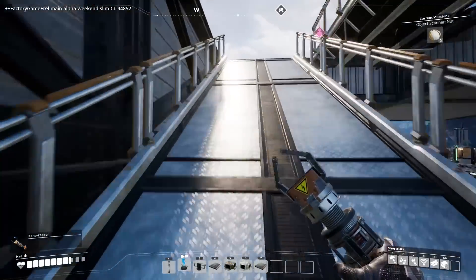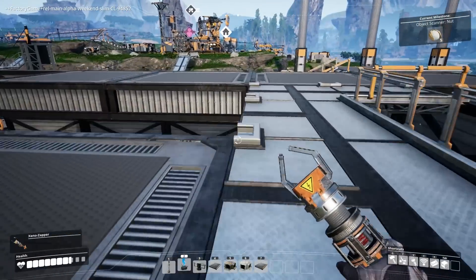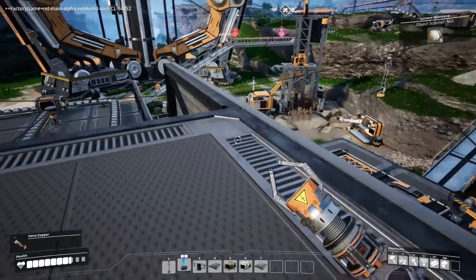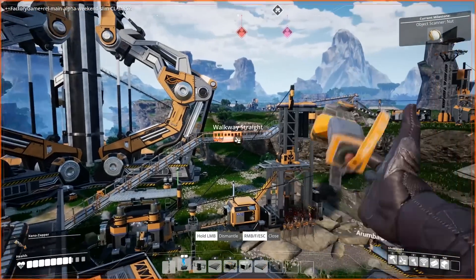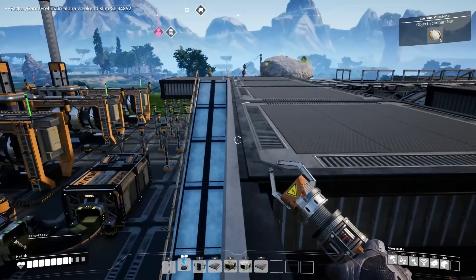This is catwalks I used. These catwalks aren't big enough to drive a tractor on, so therefore I think they're useless. Yeah, it seems like you're better off using the foundation and then the foundation ramps. Just do everything with that, you know?